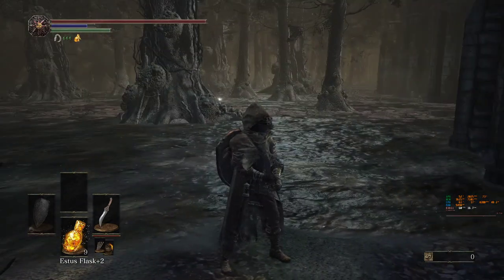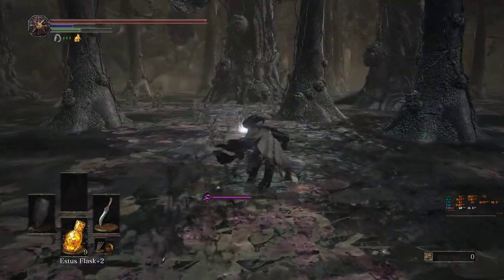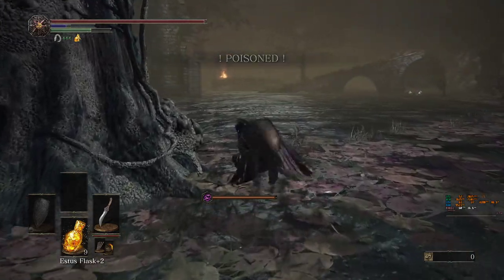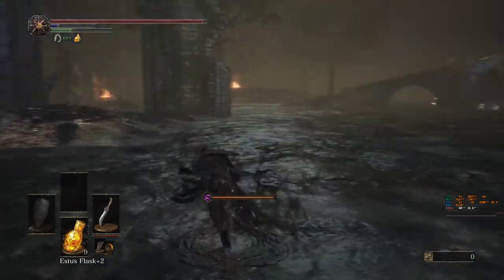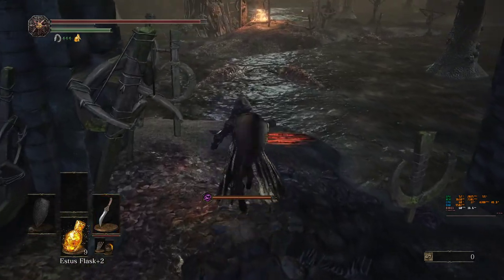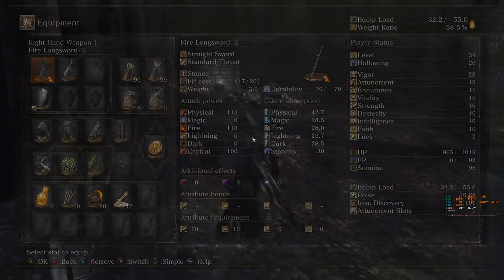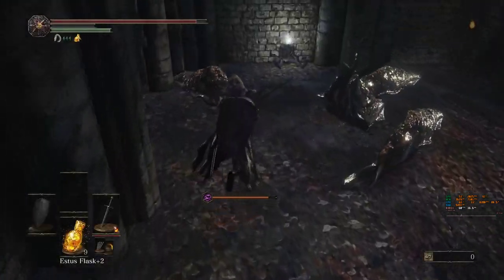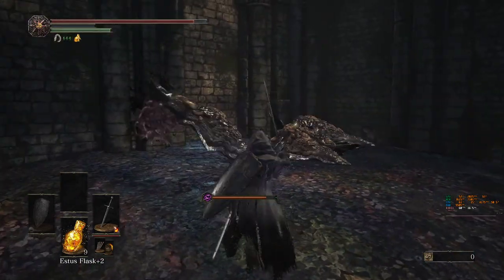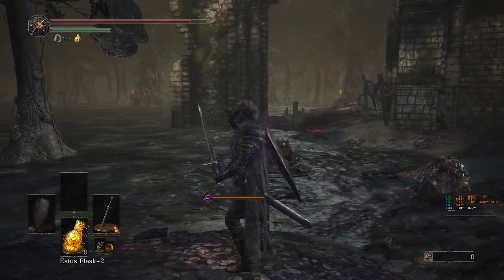Let's start the loot hunt. Let's pick up this item — iron flesh spell. Just keep pressing your quick step. I don't mind that my mana is drained. Re-equip your claymore or your fire longsword — I recommend the fire longsword against the slimes. There's also a ragged mask, which is the mask of the Vinyard dude I think.